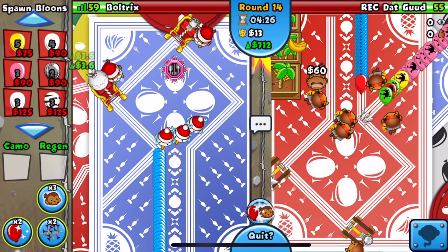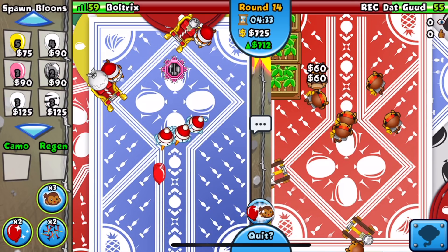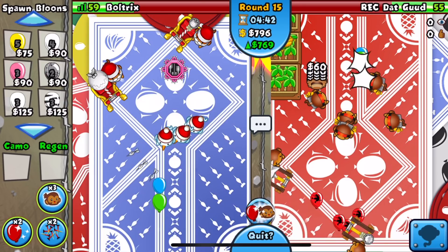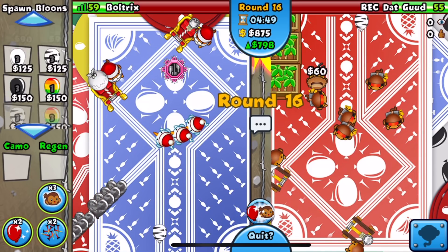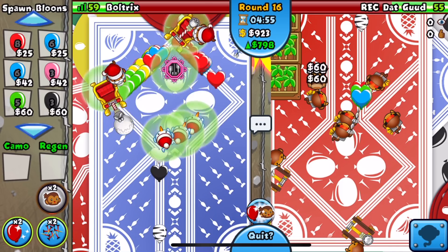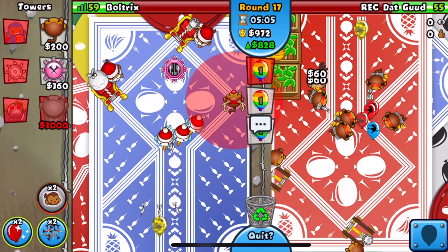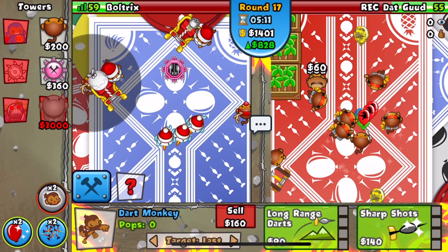He sends a huge rush - absolutely gigantic, such a waste of money since he has literally no farms right now. We defend it. We continue space eco and get up Spike-O-Pult bullets to be safe. We're at 850 eco which is not bad. He might be aggressive with a mob on round 19 - sending a mob would force him to sell a lot of farms, which would be super nice for us.